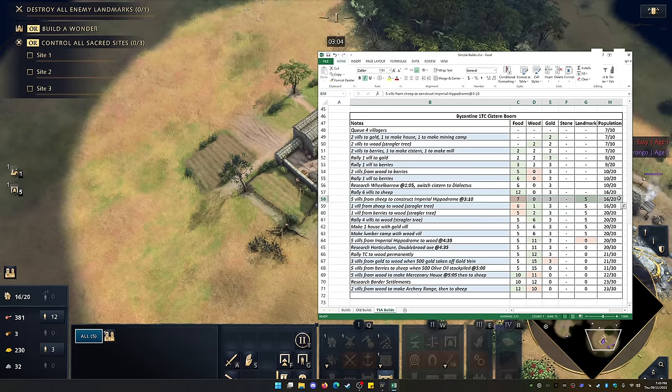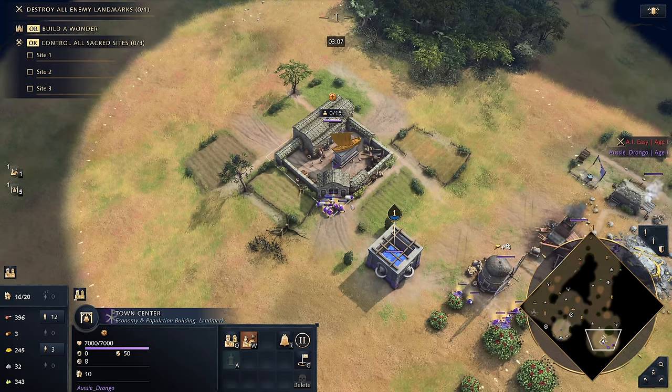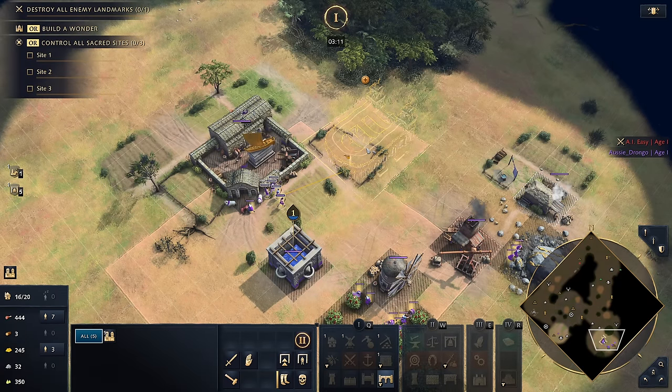We are up to the stage where we are constructing our Imperial Hippodrome, so we're rallying six vills out to sheep and constructing it at 310 stone. I'll be leaving a link in the description where you can access this. When placing the Hippodrome, I want to make sure it's inside the radius of the cistern. One thing to note is that we don't want large buildings crossing the cistern's center lines — when you come to connect your next cisterns with an aqueduct, placing a large building right next to it forces the aqueduct to go all the way around, costing extra stone.